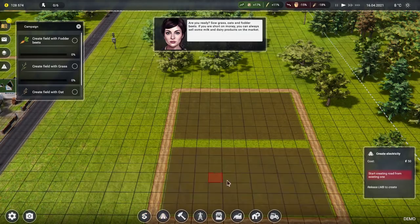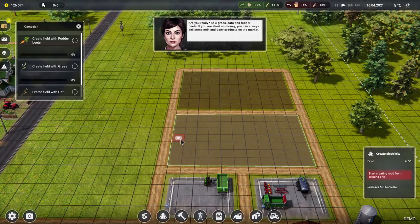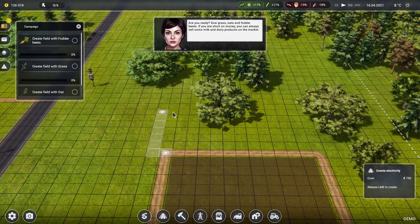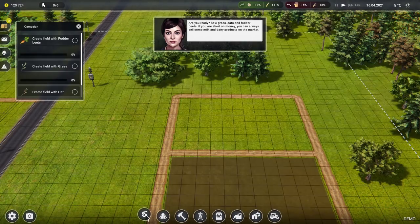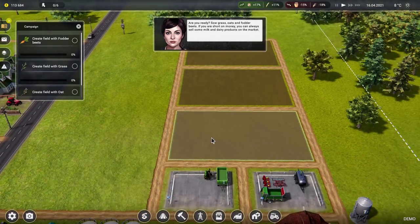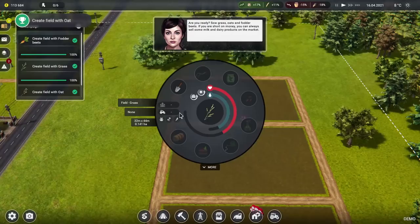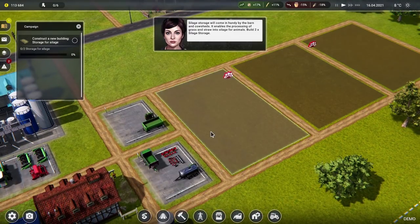We can have a nice road going through the middle to make it easier to navigate. How big is this? That's 7 by 5, so about 8 squares. The smaller field — grab another field for 7,000. How do we determine what goes in the field? The big question mark — fodder beet for that one, oats for that one, and grass for that one. Have we got the requisite seeds for those things?